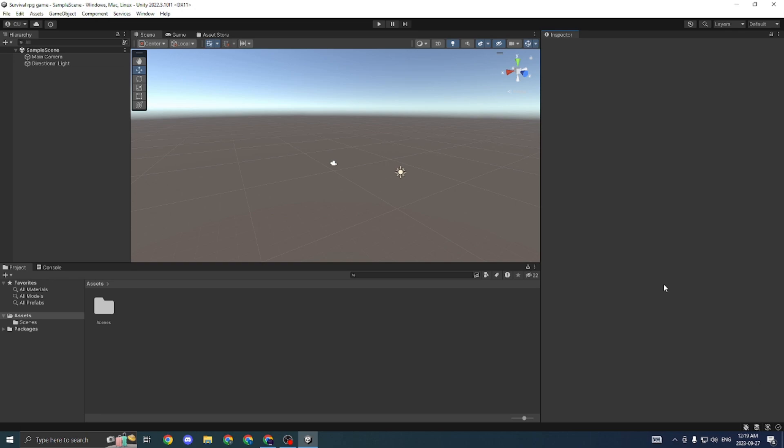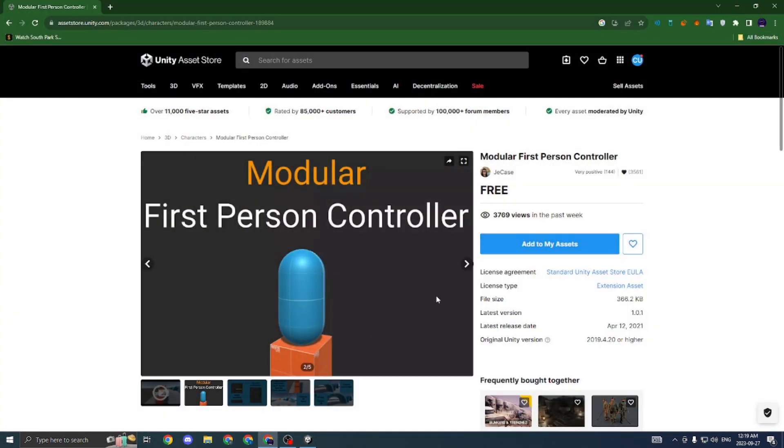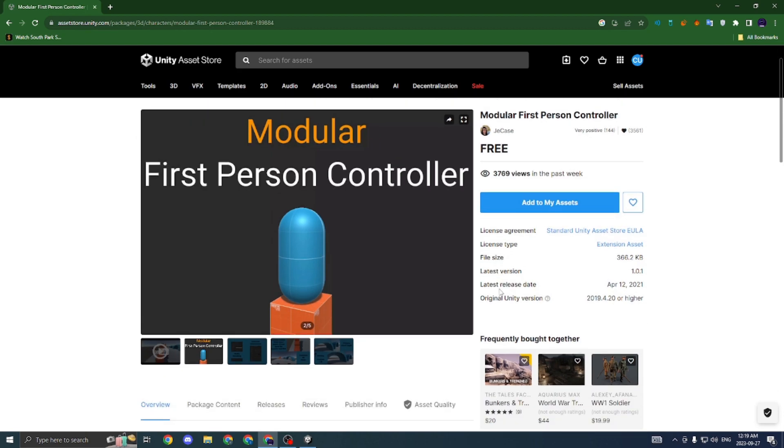The first thing we're actually going to do to get started is player movement. Before we can get the saving system or the enemies, we need the player and we need to be able to move. I kind of cheated a little bit — we're not actually going to create the player movement ourselves, because player movement is pretty complicated for many beginners, and also as a way to save time and jump over the standard assets hurdle. We're going to go to the asset store, where I found another asset called the Modular First Person Controller, and we're going to use this as our player movement base.